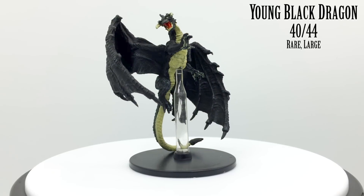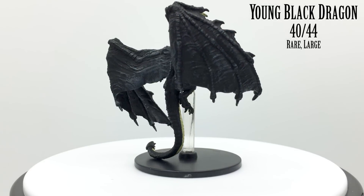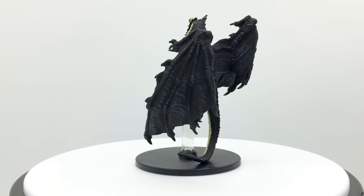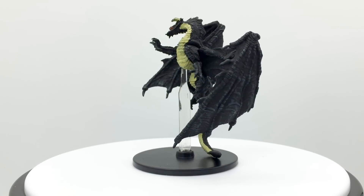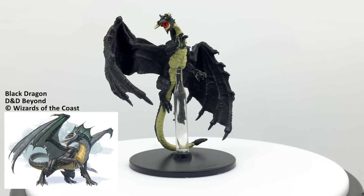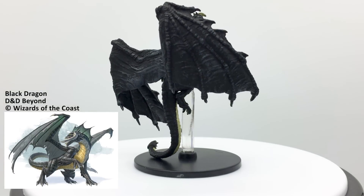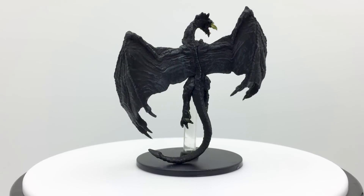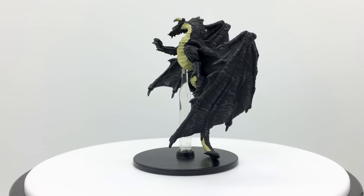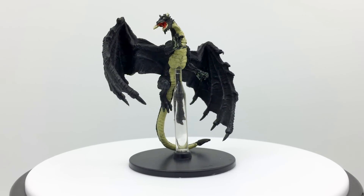A dragon is born a wyrmling and grows into a young dragon. Black dragons are the most evil dragons, valuing only strength and torturing the weak. They may often have kobolds serving them in their lairs. They live in swamps and the ruins of ancient kingdoms and are amphibious. They have an acid breath attack. A young black dragon has a challenge rating of 7 and is found in the Basic Rules. A black dragon appears in Rise of Tiamat. True to their nature, this mini seems particularly hard to keep on its peg, torturing anyone who doesn't just super glue the whole thing together.